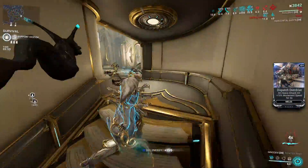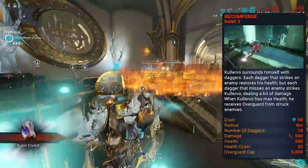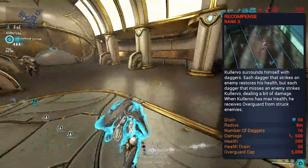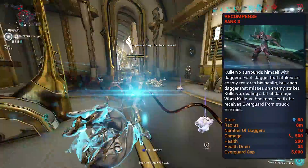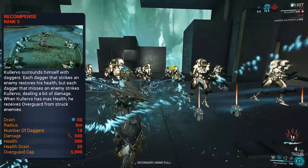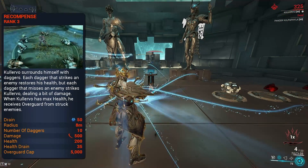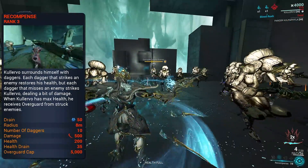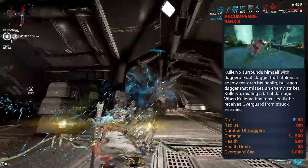One very interesting thing about Calervo is his complete lack of shields — not one single point. His 2 solves this by giving him a unique stat: Overguard. Overguard has been present on enemies since last year but Warframes are just now starting to gain access to it through their abilities, with Rhino's Iron Skin also being changed over to Overguard in this update. Recompense surrounds Calervo in daggers — the ones embedded in his body. With an 8-meter base radius, every enemy struck by these daggers restores health to Calervo if he is below max health, but every dagger that does not hit an enemy will remove health. If Calervo is at max health when daggers connect with enemies, it generates Overguard.